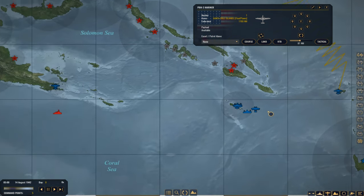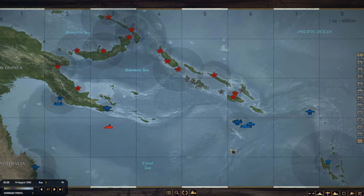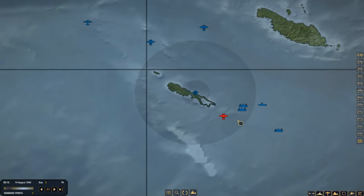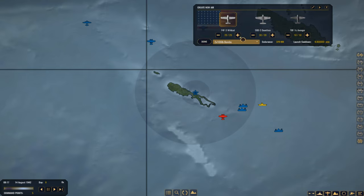We have a float plane up here trying to get away — it's spotted, probably spotted Task Force 1. Let's launch some aircraft. Two Wildcats should probably be enough. Go hunt this thing down, chase it down, and kill it.